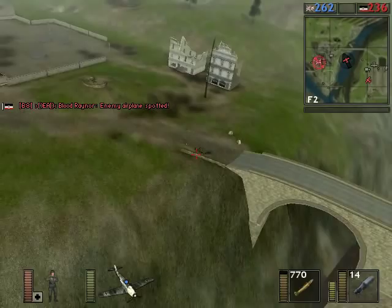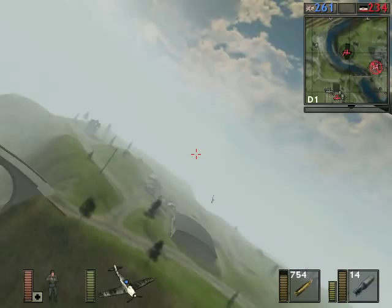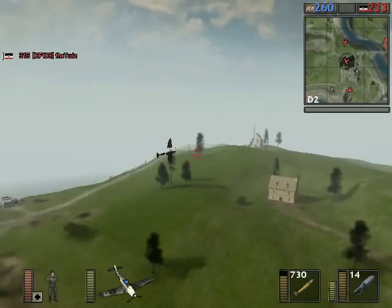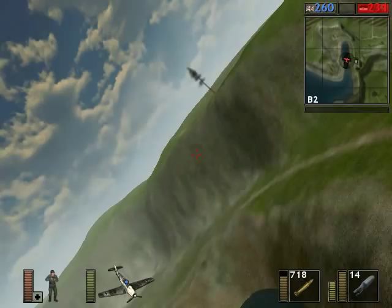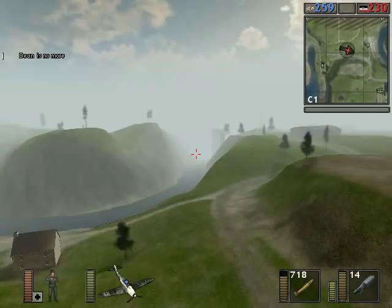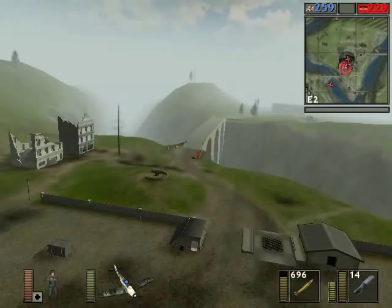I could just show bombing the objectives over and over again, but that would be pretty boring. So what I'll focus on here is disrupting British movements. The British can only spawn at the radar towers and at the factory — they can't spawn at the British hangars, so they can't spawn right next to their planes. If you concentrate on destroying British jeeps or infantry as they move to the hangars, and also target their anti-aircraft guns, you can wreak a lot of havoc. Those heavy German bombers do a good job of dropping the full bomb load on targets.